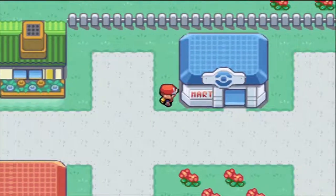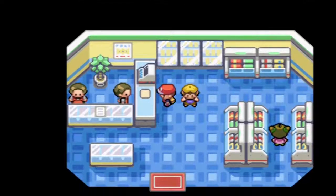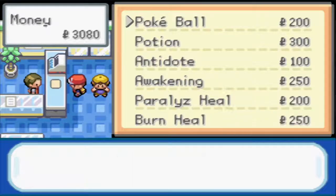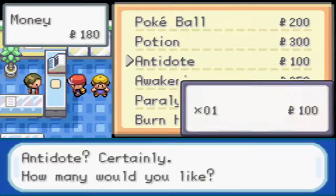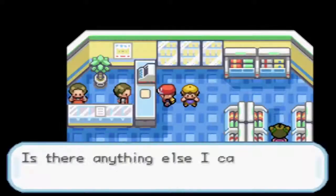Let's go to the PokeMart. We want to get a few Pokeballs as a safety net, so let's get 10 Pokeballs, three Potions, and one Antidote in case there are Poison Pokemon in Viridian Forest.